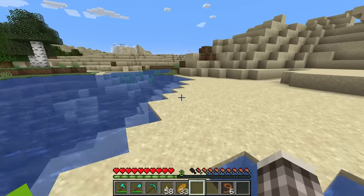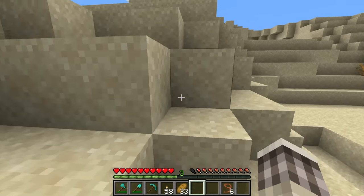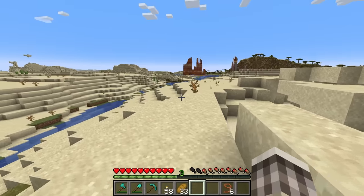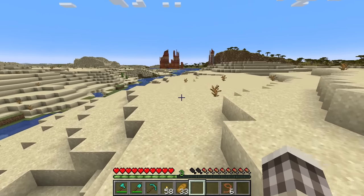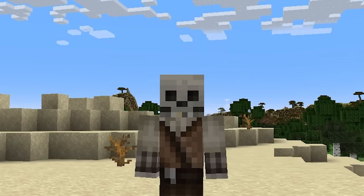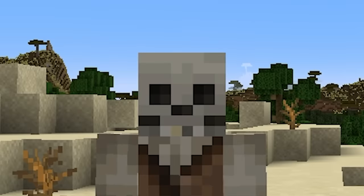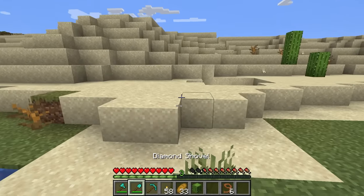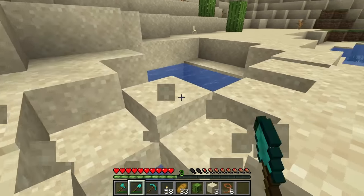So hop out of our boat and let's get a little height here to see around the desert. By the way, what do camels eat? Because we have to feed them to breed them, and I want a bunch of camels. I think in real life camels can actually eat cactus, believe it or not. So I'm going to grab some.